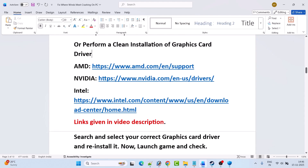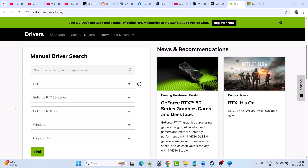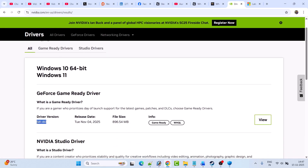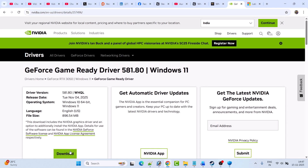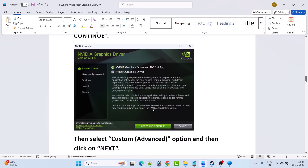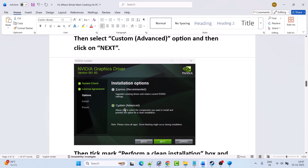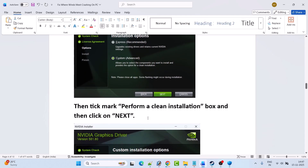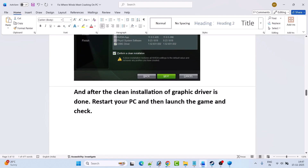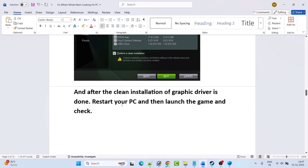For NVIDIA: go to the NVIDIA website, enter your graphics card version, select your Windows operating system, click Find, then download and install the GeForce Game Ready Driver — the latest version. Click View, then Download. Once the EXE downloads, run it, select Yes to allow, click OK, click Agree and Continue, select Custom (Advanced) installation, tick mark Perform a Clean Installation, hit Next. After the clean installation is done, restart your PC, then launch the game and check.